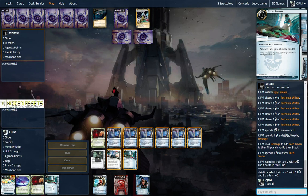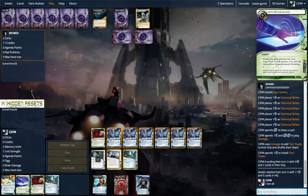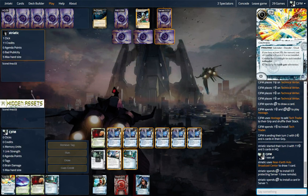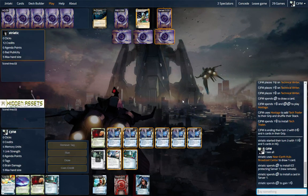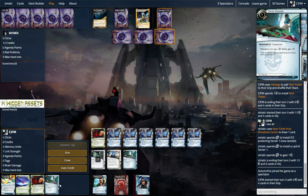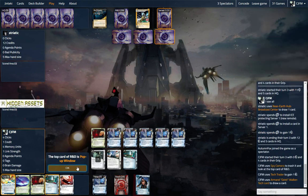Turn three, we'll have all Tech Traders, and then we can just start power drawing through our deck using them. We have two Levees in the deck, and our Breakers are mainly just the Disposable Breakers. What's he doing here — is he actually going for it? Let's see the top card. Pop-up window.